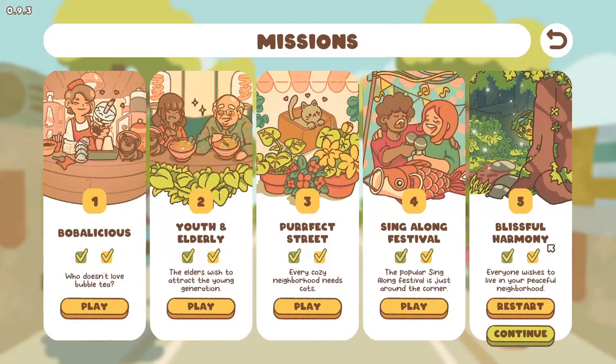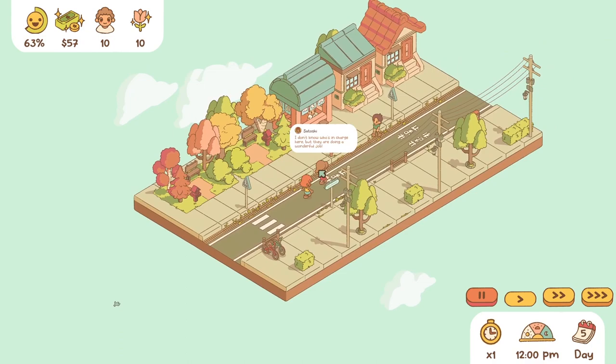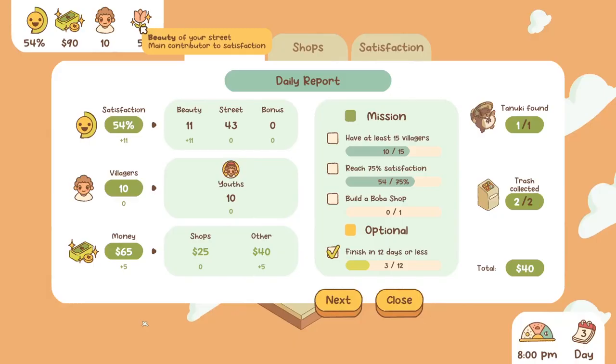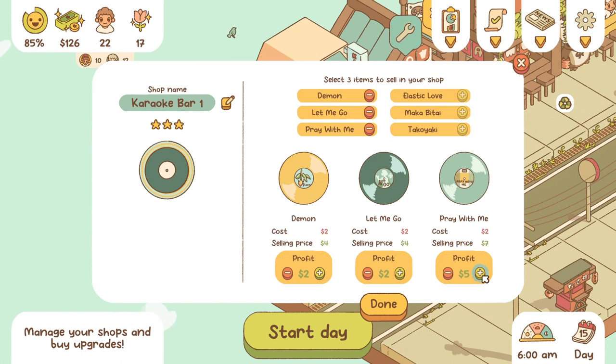In the story mode, you have 5 missions to complete, each with a list of specific goals to achieve. You are free to complete those goals in multiple ways, and you can also complete optional objectives for more challenge. Your main metrics are the beauty of your streets, the villagers' global satisfaction, and the money you earn each day.